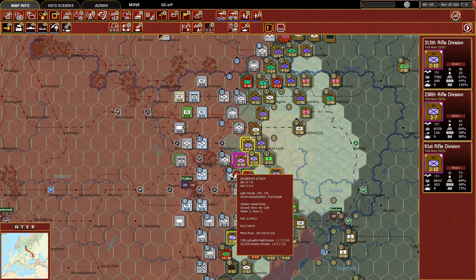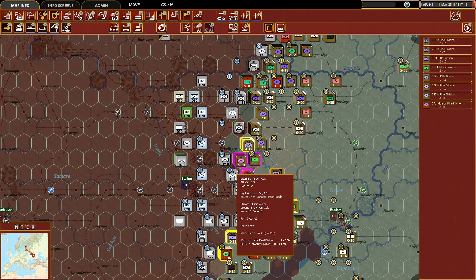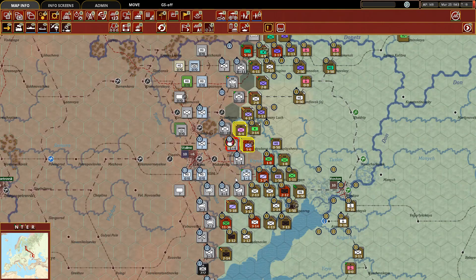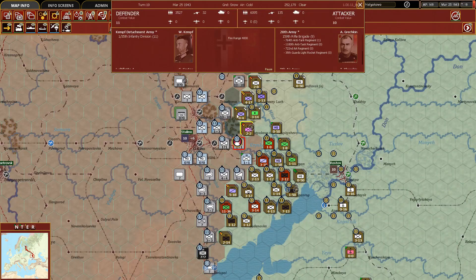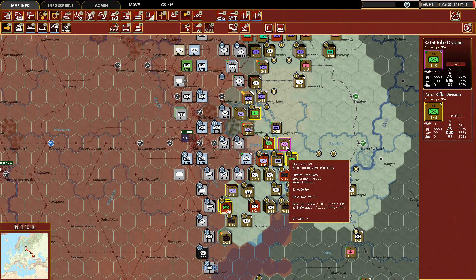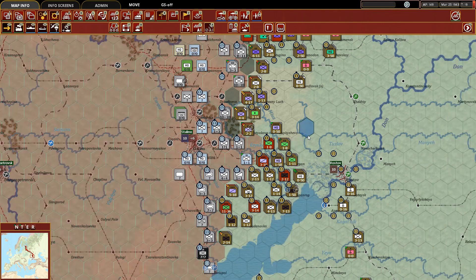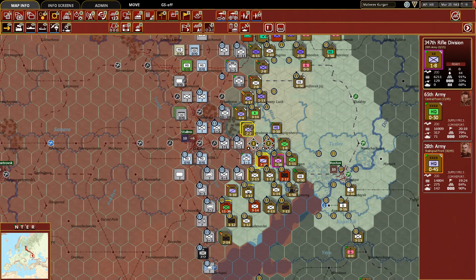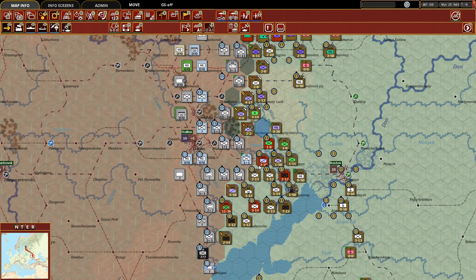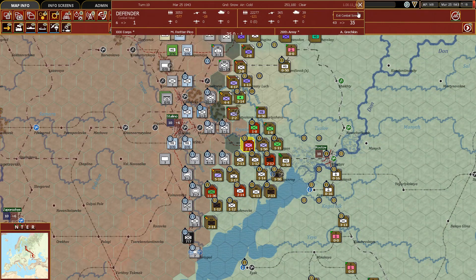We can take some of these and move them up. Let's take this unit and attack here, bring up the artillery too — that pushed them back. Now if we attack there — oh they held, that's not ideal. A lot of these units are suffering. We might not be able to push into that hex, so let's focus on this one right here. Taking all of these and attacking routed the remaining infantry division. Now I feel a little better about moving up with some of you.